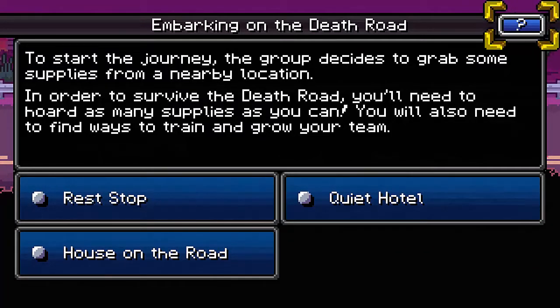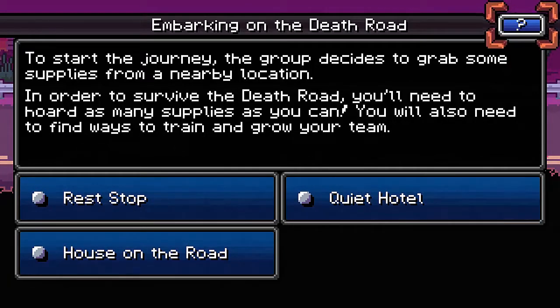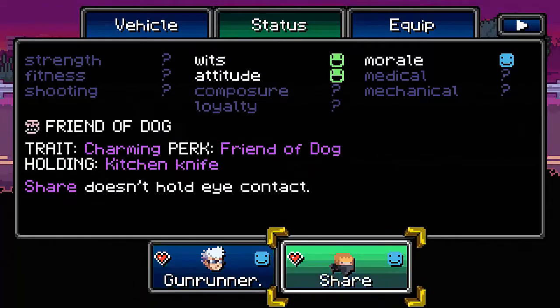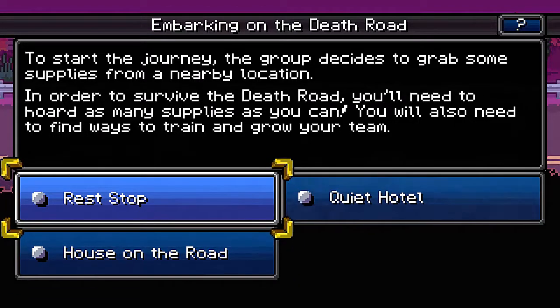This game is kind of like Oregon Trail mixed with an Action RPG. To start the journey, the group decides to grab some supplies from a nearby location. In order to survive the Death Road, you'll need to hoard as many supplies as you can. You'll also need to find ways to train and grow your team.